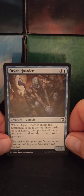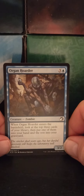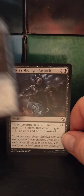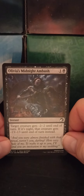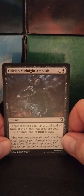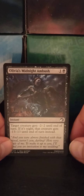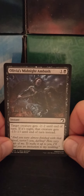Ominous Hoarder — a three blue zombie, 3/2. When it enters the battlefield, look at the top three cards of your library, then put one of them into your hand and the rest into your graveyard. That's a pretty good thing, actually. Olivia's Midnight Ambush — a one black instant. Target creature gets minus 2/minus 2 until end of turn. If it's night, that creature gets minus 13/minus 13 until end of turn instead. That would nuke just about any character.